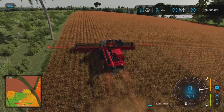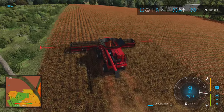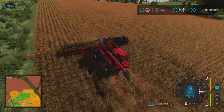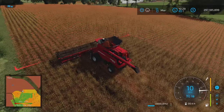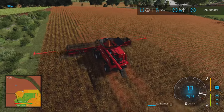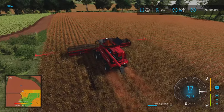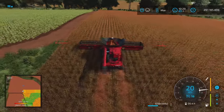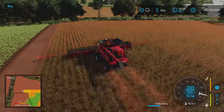We have soy, corn, and sorghum where the new textures apply. It looks like when I turned around with the mower it actually took out some of the sorghum - so beware of that, it will delete some of your crop.